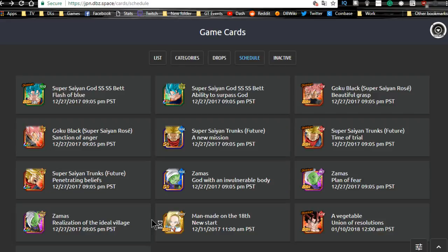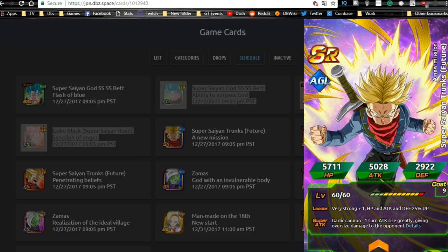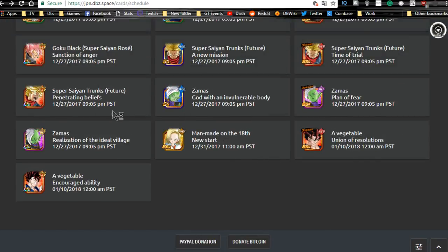The SR Agility Trunks from the Future has a leader ability of Super types Ki plus 1, HP, Attack, and Defense plus 25%. His passive gives Super types Attack plus 25%. His Super Attack, Galick Gun, does extreme damage and raises his attack by a large amount for one turn. Link skills include Golden Warrior, Messenger from the Future, Super Saiyan, Royal Lineage, Dismal Future, and Prepared for Battle — solid basic Super Saiyan links.